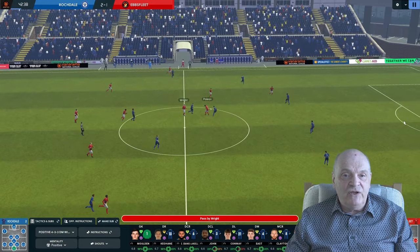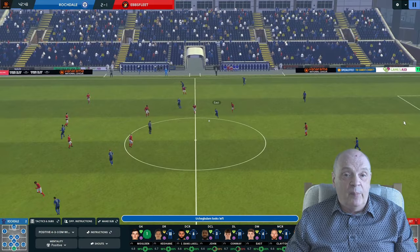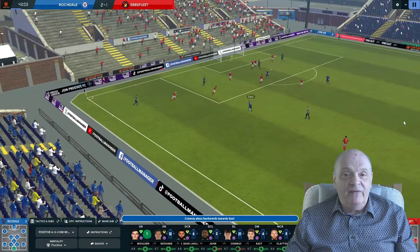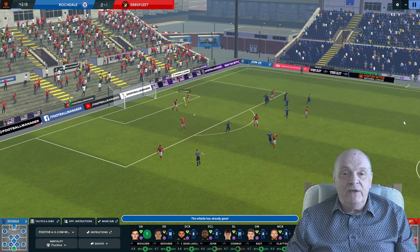Back to the keeper, Landell, ball through to Clayton — doesn't reach him, so we've given the ball away. To be honest, Ebbsfleet's passing is about as good as ours — pretty shocking. East with the ball, coming forward to Conway on the left-hand side. We do have men forward but Conway passes it back to East — quite tentative at the moment, just feeling our way into the tactic. Rodney then appears to get his second but the linesman's flag is up for offside, and we're coming to half-time.